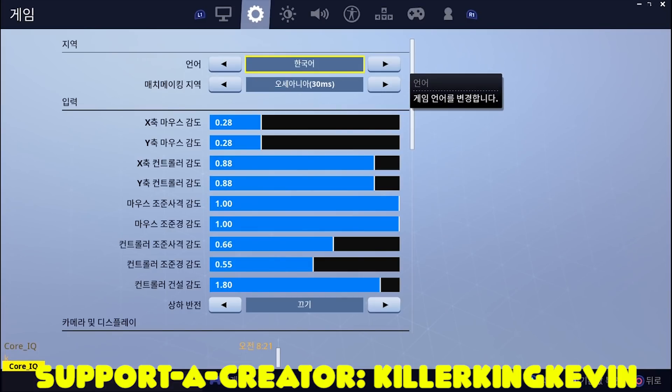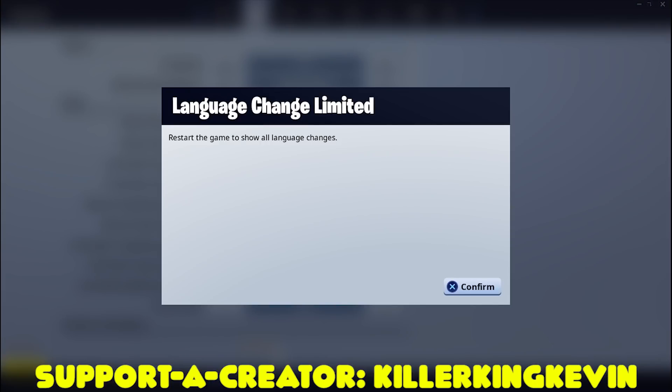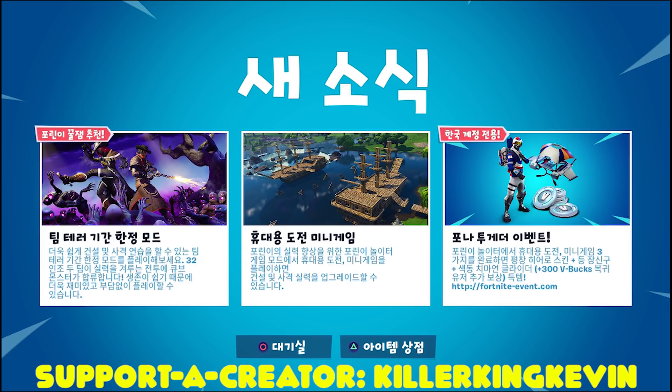Once you're in the settings tab and want to change back to English, it's quite hard — it took me a while to figure out. I used Google Translate. You want to find the shortest option — it's on the left-hand side which helps you identify it. Press triangle or whatever button you need, and it will take a while to load but it will change your language back to English. It will say 'language change limited' and then prompt you to restart the game to show all the language changes. Once you complete that, you've completed all the challenges and will get the Glider and 300 V-Bucks in your locker on the 28th of November.